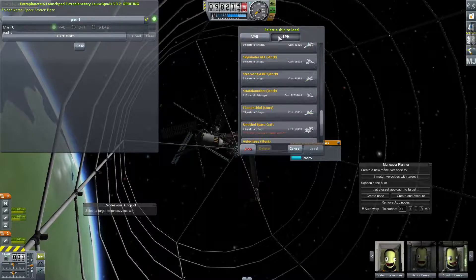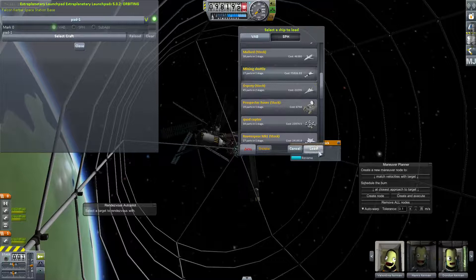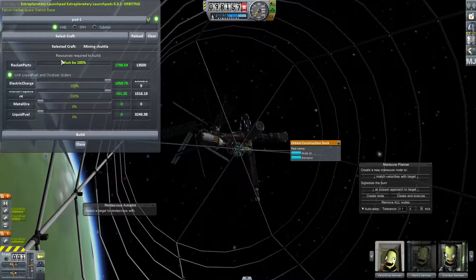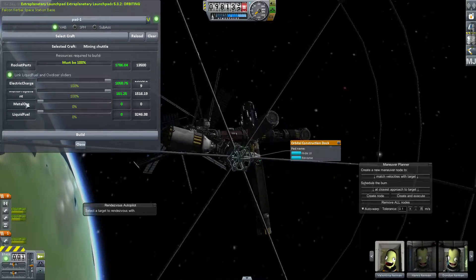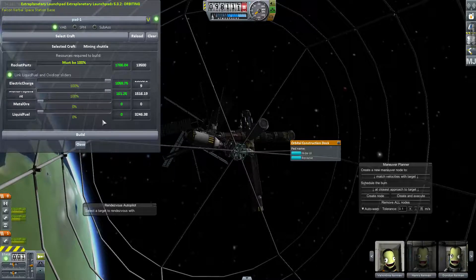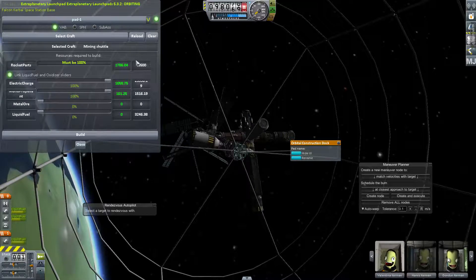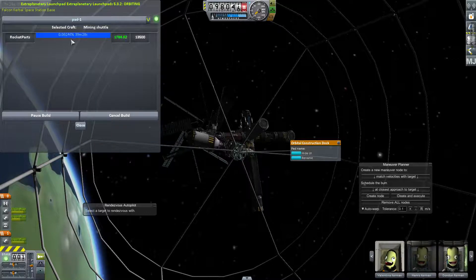You can choose the VAB or your Space Plane Hangar. Let's see here — mining shuttle. It tells you that you have the mining shuttle selected and the parts required to build it. The mining shuttle I have has an ore canister. This is just really letting you know how much you have. These sliders don't really indicate a whole lot, but for rocket parts it must be 100% in order for you to initiate a build. I have 13,500 parts and it takes 1,700 to build. So then you click Build — it's going to take 39 minutes.